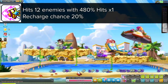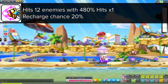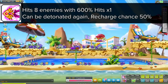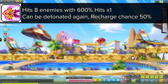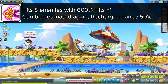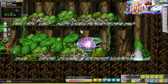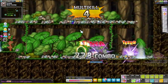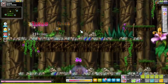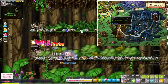Another one of Angelic Buster's second job skills is Pink Pummel — a rush skill that does 480% damage. It only does 1 hit but has a 20% recharge chance as well. Your other attacking skill is Lovely Sting, which does 600% damage and leaves a debuff that can be detonated again to do the same amount of damage — that's double the damage for one skill. Angelic Buster needs to skill up a little bit more before things really kick off in the late game. We train at Copper Sandrix in Sleepywood to reach level 60 and 3rd job.